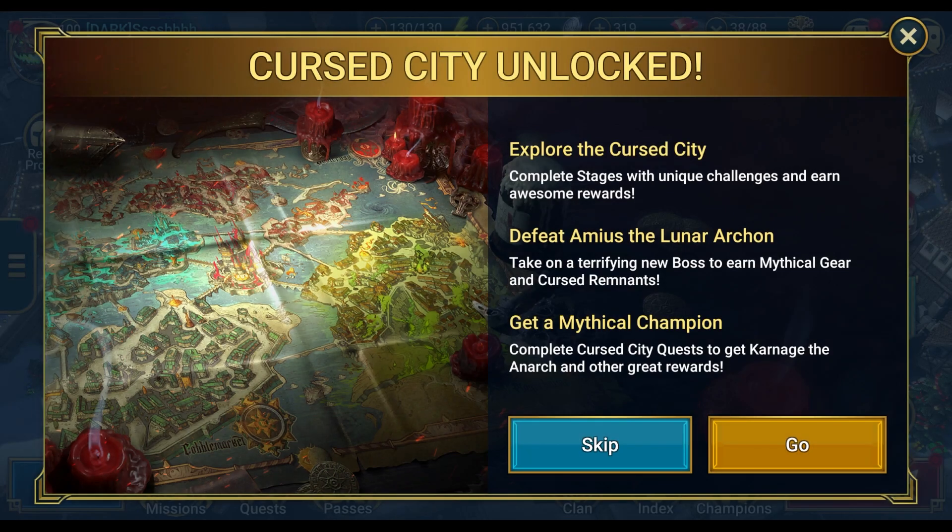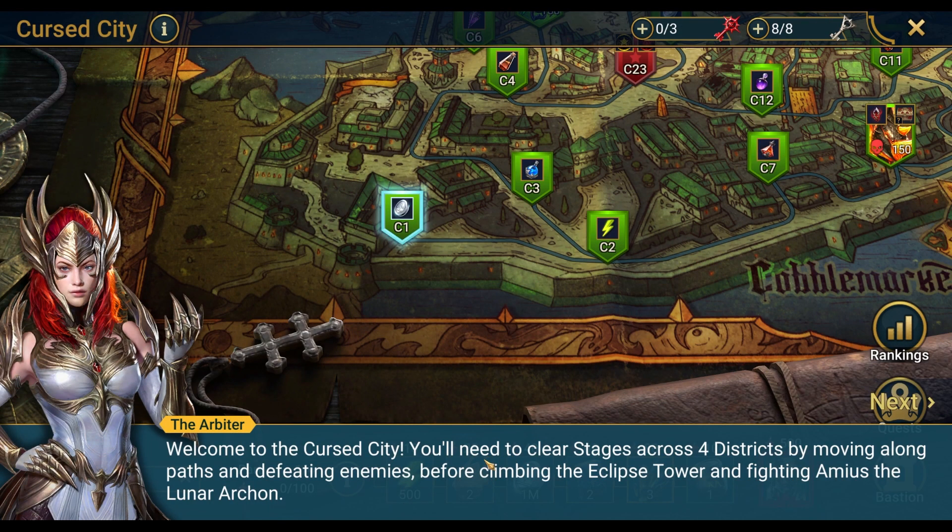Welcome to another Raid Shadow Legends video. I am super excited - the Cursed City has been unlocked! It says: explore the Cursed City, complete stages with unique challenges and earn awesome rewards, defeat Amyas the Lunar Archon to earn mythical gear and cursed remnants, and get a mythical champion by completing Cursed City quests to earn Carnage the Anarch and other great rewards. Let's get right into it!